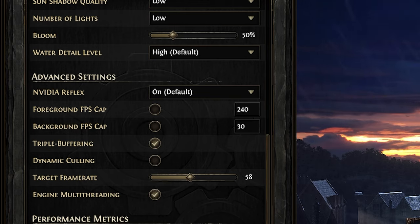Target frame rate I've set to 58, but I'll raise it to 90 — it's always nice to have higher FPS. Depending on your monitor and its refresh rate, set it to a level that satisfies you. Engine multi-threading should be enabled — it utilizes multiple CPU cores for a significant performance boost in graphically demanding scenarios.